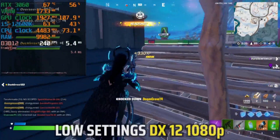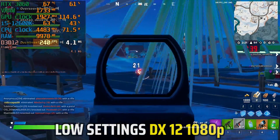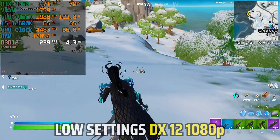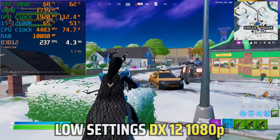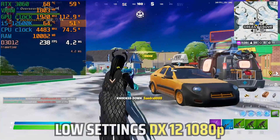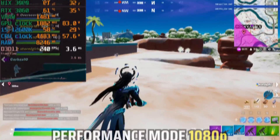DX12 is more stable than DX11 and most of the time it's able to reach 240fps. Like our previous test, it still has the random frame time spike, and as I've said this is a Fortnite issue, not a hardware issue — although this is now very rare. With DX12 we are using slightly more RAM, CPU, and GPU, which is totally expected compared to DX11.